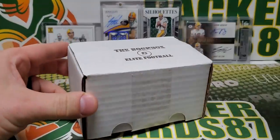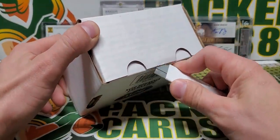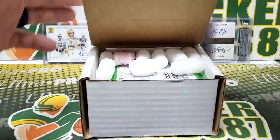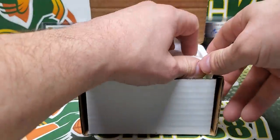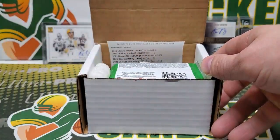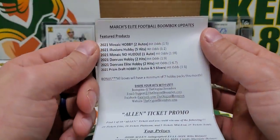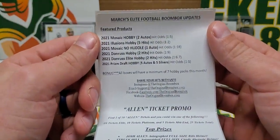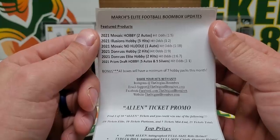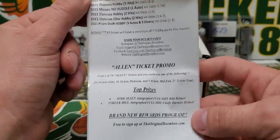As always, I link the Boombox website in the description below so I don't have to go over it in depth every single time I open one of these, which I like doing every month. We're doing a repack product, and this month's packs looked really good in the preview. So let's see what we got here. March's Elite Football Boombox: Mosaic Hobby, Illusions Hobby, Mosaic No Huddle, Donruss Hobby, Donruss Elite Hobby, and Prism Draft Hobby. All boxes will have a minimum of 7 hobby packs this month. Pretty good.